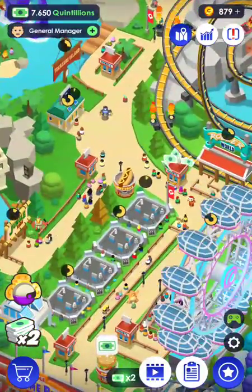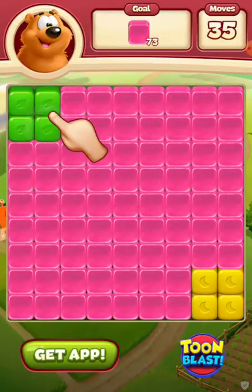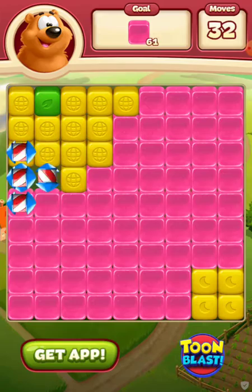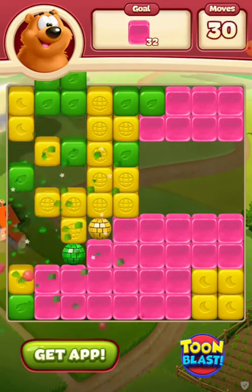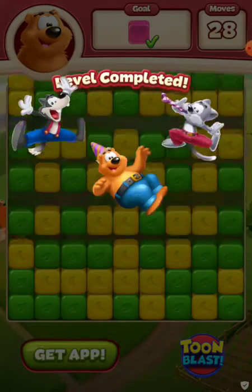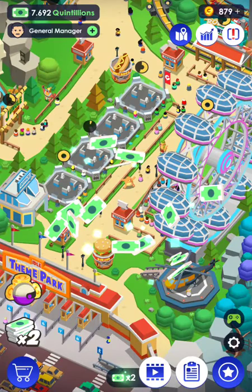Our next island is going to cost a few sextillions. We're watching an ad to get 15 quintillion — we'll have about 23 quintillion by the time we finish. Press green, press yellow, do the disco ball explosion to complete the level. They gave it to us!